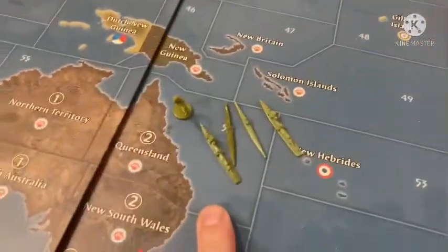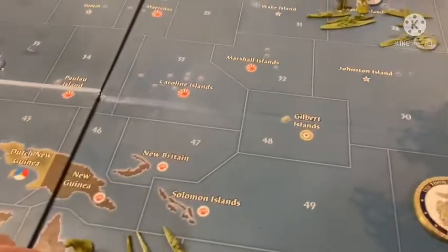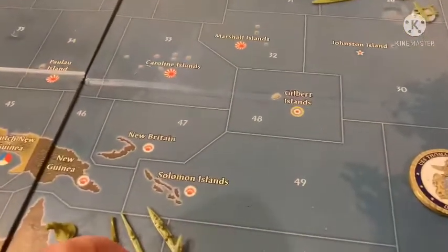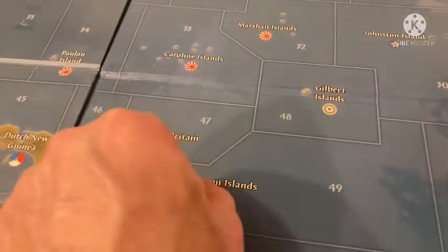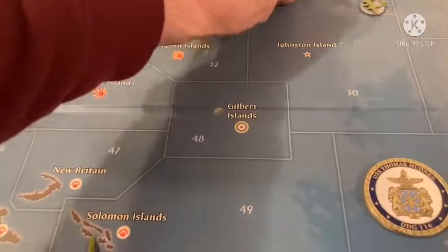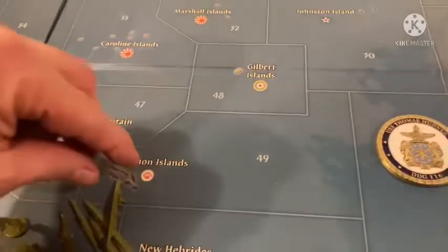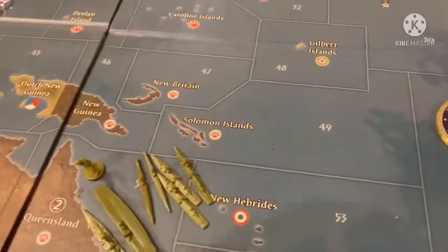These guys are staying here in zone 54, as well as my forces from zone 26, which are coming down into a nice fleet of three destroyers, two subs, one aircraft carrier, a battleship, and two cruisers.